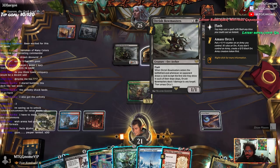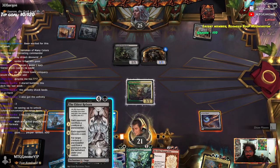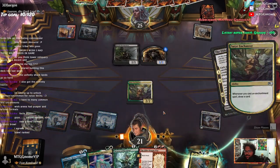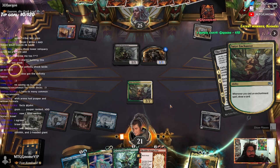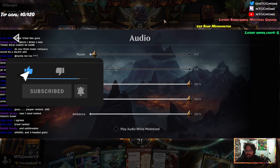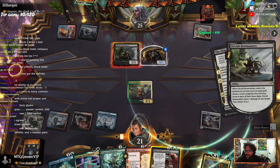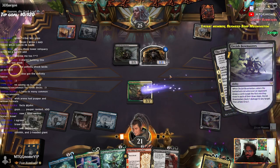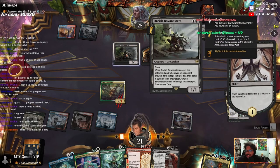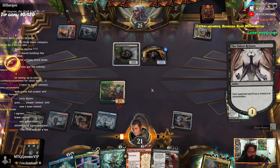So does this trigger for each card drawn? I wonder. What do we play first? I think we play the Eldest Reborn first — draw a card off of that. Does this trigger once, or for each card drawn? That is powerful if it's each card drawn. Yeah, it's very good for a two-drop.